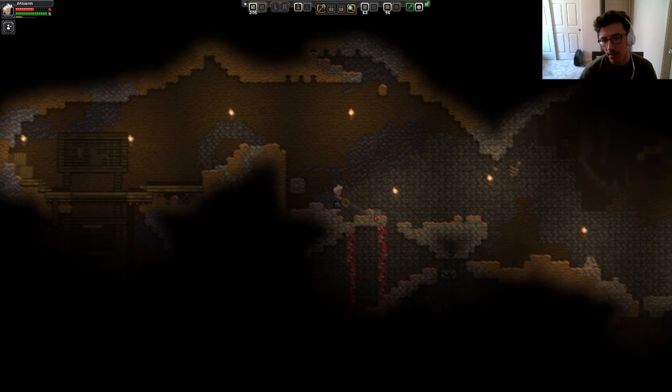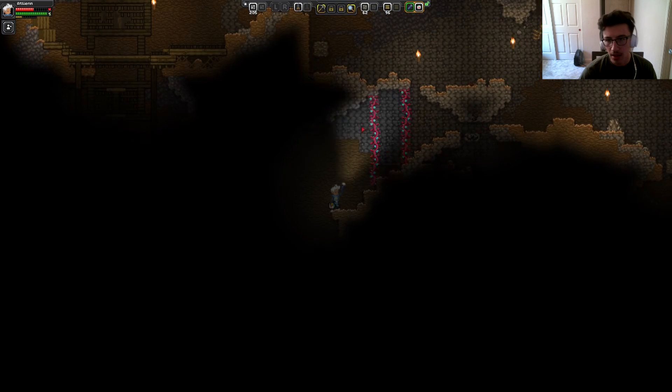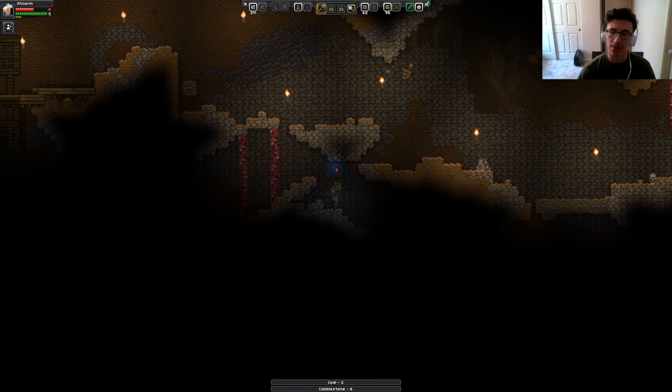Wait — I have a flashlight! When did I get a flashlight? That's helpful as hell. What's this — coal! Alright, I can make more torches, the adventure continues. I think we're going to leave it off on that episode right there. Stay tuned, we're going to continue from here in episode 3. Thanks for watching!